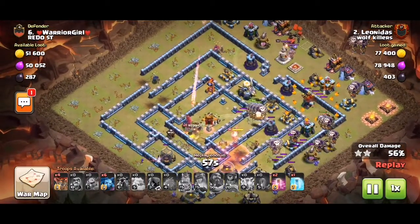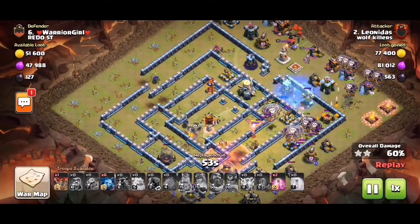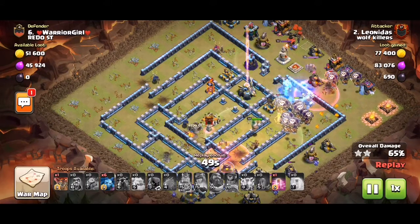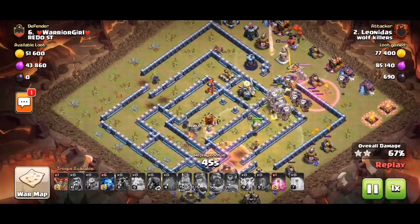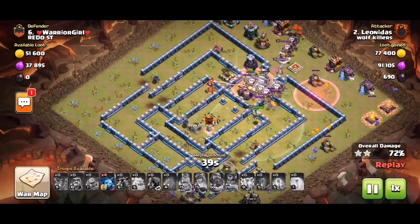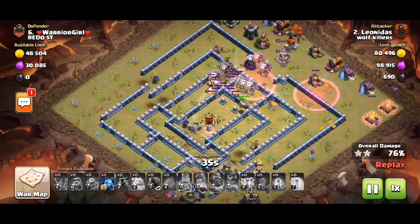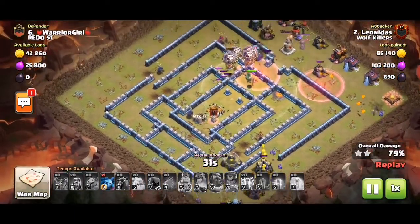Since all the heroes are down, we just need to do our usual Lalo with the spells. We still have one more haste, which we're using to haste into the eagle because there's a wizard tower near it and we need to take out splash damage pretty fast. We're also good for queen up since we already have minions on that side.